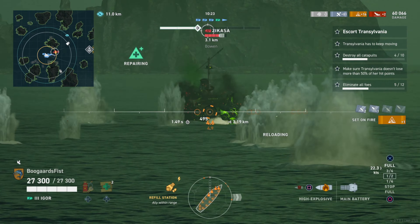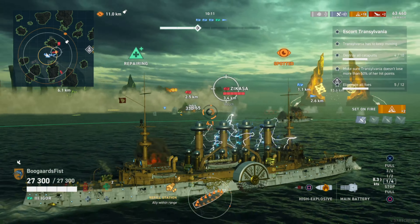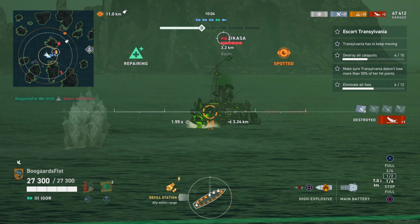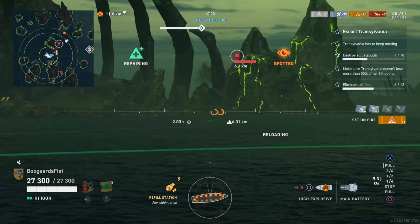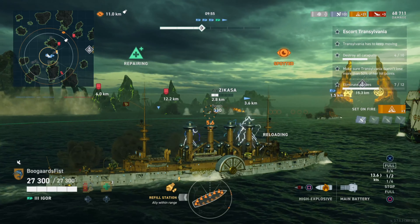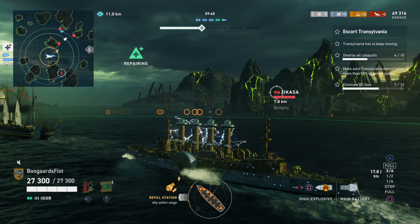Luckily the destroyer is going to suicide rush these guys and hit them with the torps. The torps don't look like massive damage when they land but they do reload very quickly. Like I said earlier, if you're playing the destroyer just keep those torps coming out on reload. Whenever you've got a target, get them out there — especially late in the game. We'll talk about the strategy late in the game as we get closer to the portal. How I would take that fight — the destroyer has to for sure be dealing a lot of damage in that fight as well.